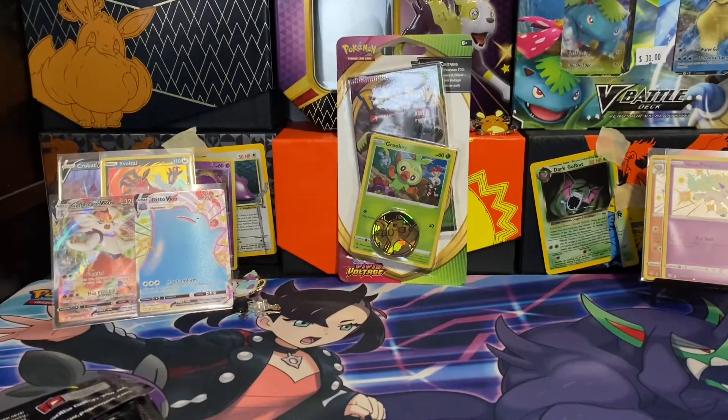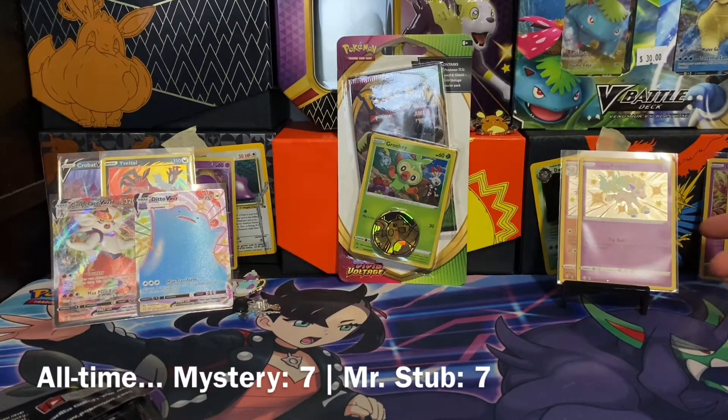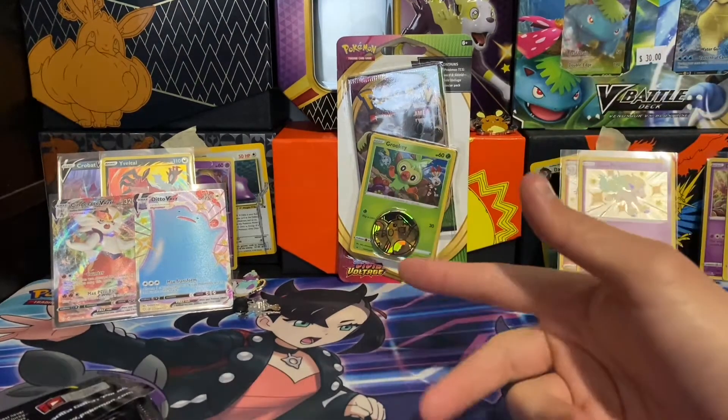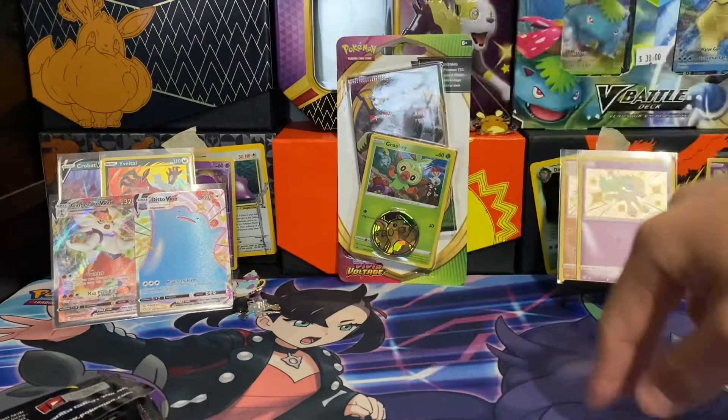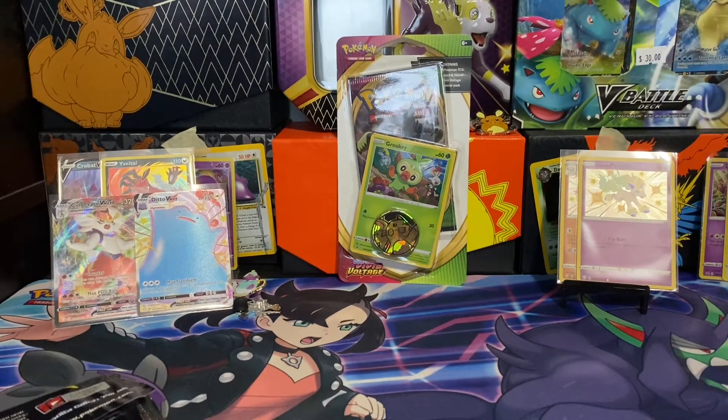So I will definitely be conceding defeat — there's really no summary required. You can see my two shinies here, which are very nice: the Galarian Ponyta. Ditto VMAX is up there, that Cinderace VMAX is beautiful. Amazing Rare Yveltal. And then the Crobat V — still very playable, even though it is a reprint.